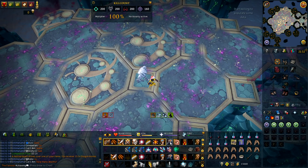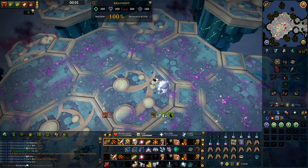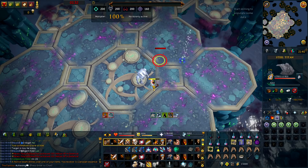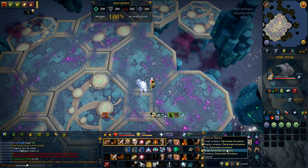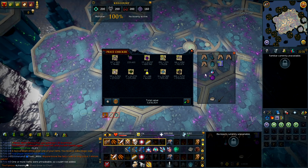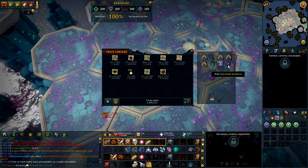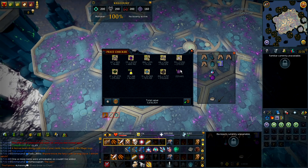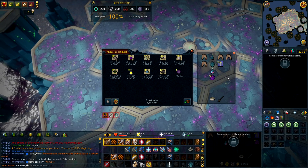I'm gonna do one full hour and see how much profit I can make. I'm using Supreme Brawler Aura as well as Scrimshaw of Vampyrism and I have a 75% drop increase. So this is what we get from 1 hour Vindicta without uniques — only 3.4 million, but I did die once which deducted about 300k. Adding that back in it's only 3.6 million. Vindicta is okay profit per hour if you don't get uniques, but if you do get a Lance then it will definitely increase the profit.